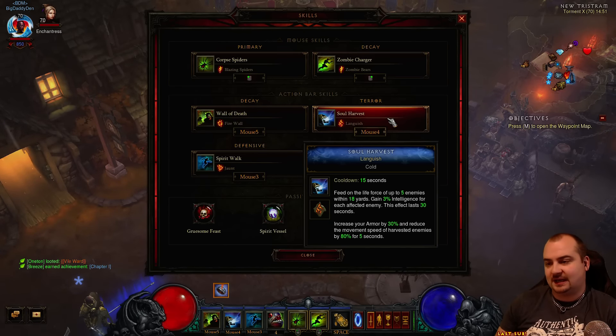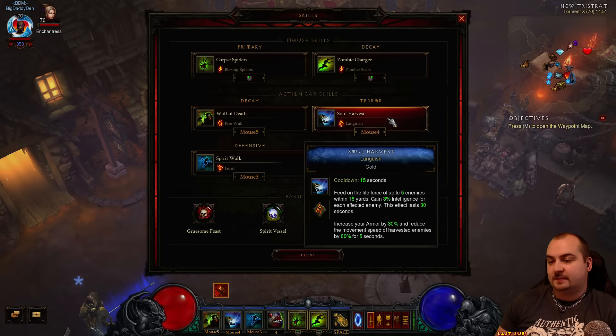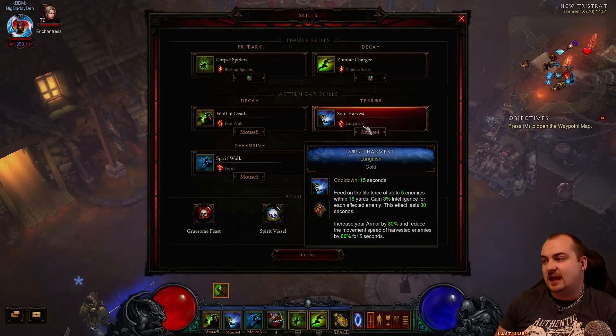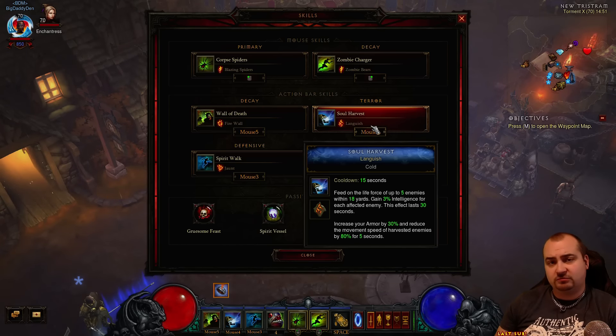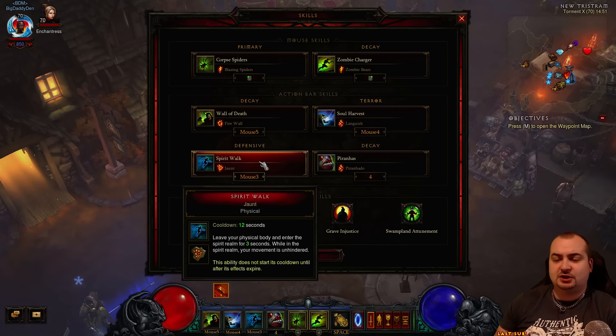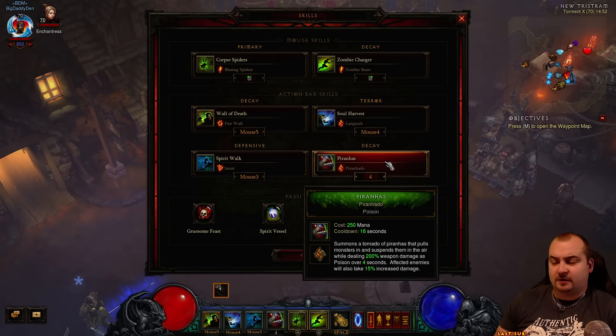Soul Harvest - Languish. We've got Languish on for the armor increase and also the DPS increase. Because of the intelligence gain as well. You want to be spamming this as much as possible - it increases your armor by 30% and reduces the movement speed of harvested enemies by 80% for 5 seconds. This got changed a few patches ago and it's a really viable rune now. That 30% armor just makes you even tougher. As usual, Spirit Walk - Jaunt: three seconds of CC movement speed breaker. Piranha Nado just for grouping up the enemies.